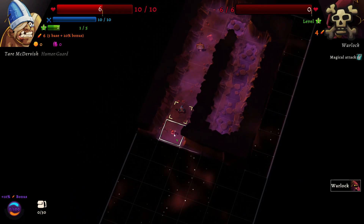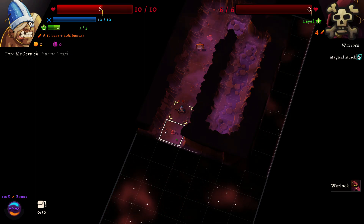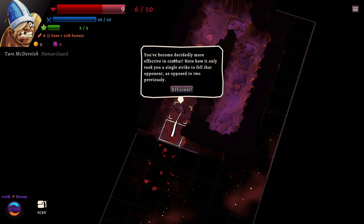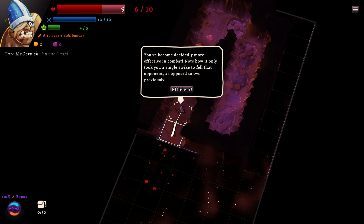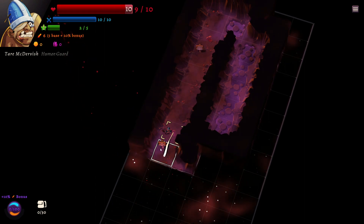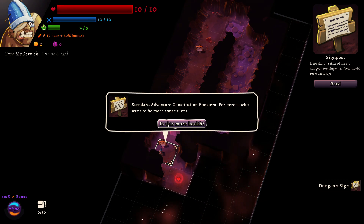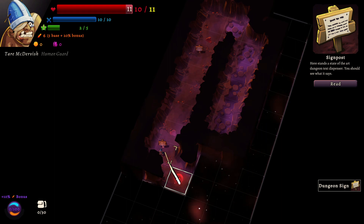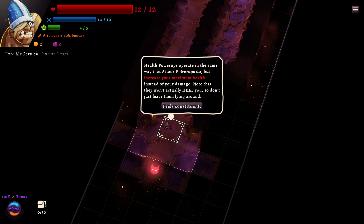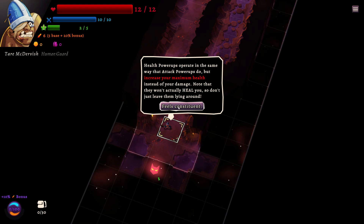We've got a level one warlock — he has four attack and we have six. Nice. You become decidedly more effective in combat. It only took a single strike to fell that opponent as opposed to two previously. Constitution is usually more health. Health power-ups operate in the same way that attack power-ups do, but increase your maximum health. This all feels like very standard stuff so far.